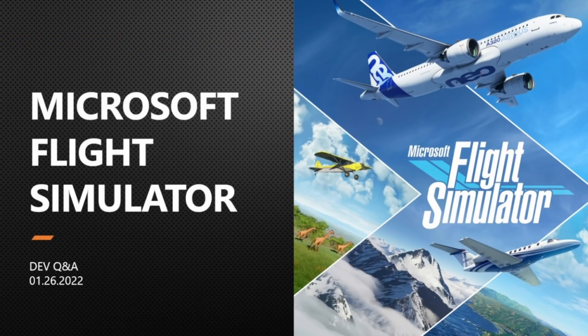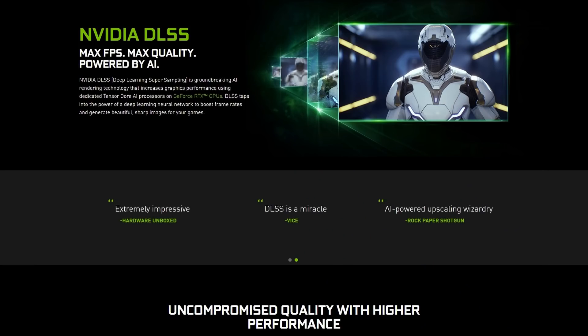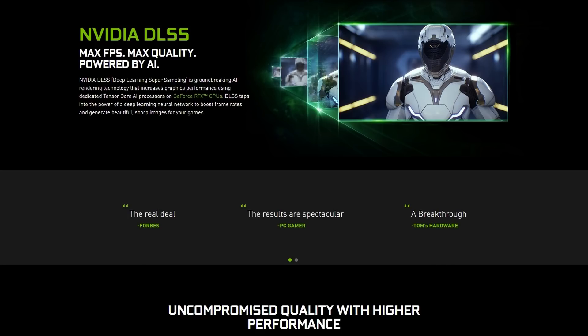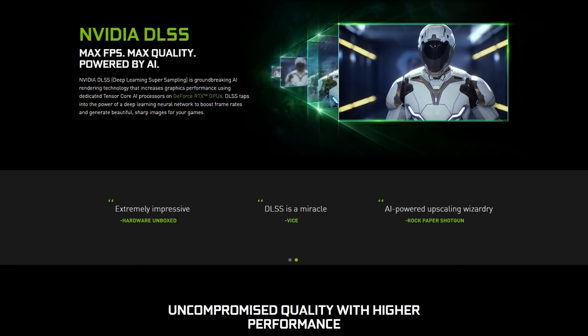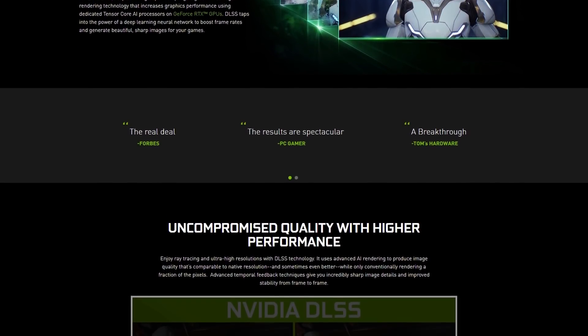The first item I want to bring to your attention wasn't even on the agenda — it came up in the Q&A session, but I consider it epic. It's significant news: the incorporation of NVIDIA's DLSS, Deep Learning Super Sampling, into Microsoft Flight Simulator in 2022. It offers improved graphics and a massive performance boost. DLSS is a groundbreaking AI rendering technology that increases graphics performance using the dedicated Tensor Cores found on RTX GPUs.